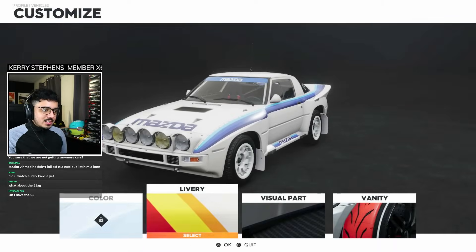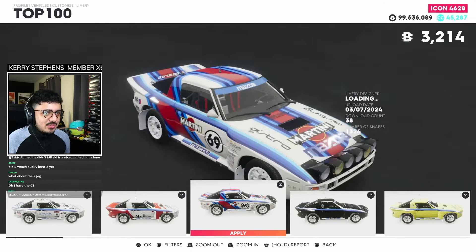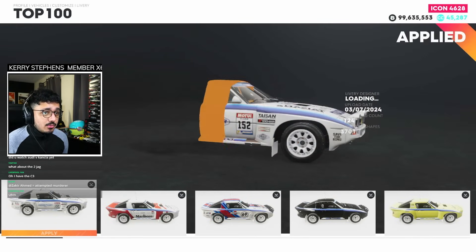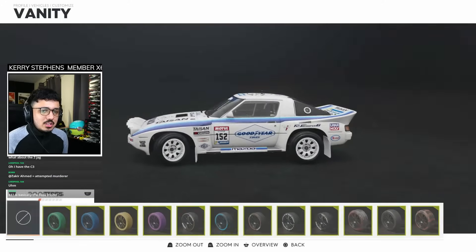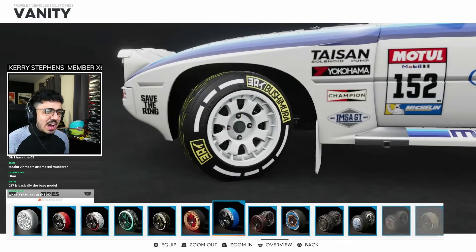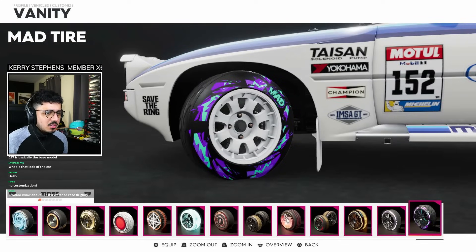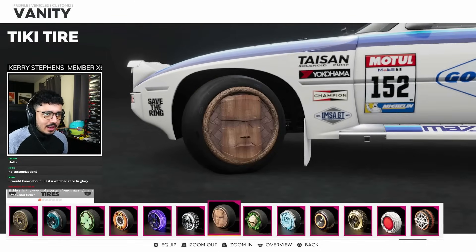Let's customize this thing — when we race it, it's going to be a lot of fun. I see the livery's glued on; I don't know how I feel about that. I mean, it works with Martini at least, but it means you can't get rid of it. This is a phenomenal livery though. I might go with some of the new MAD vanities. The vanity menu here is a lot more satisfying and nicer to use than The Crew Motor Fest's.